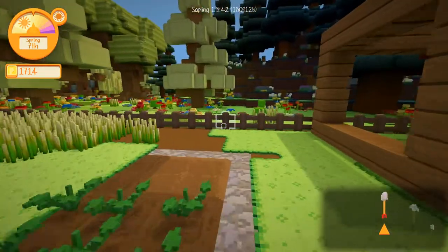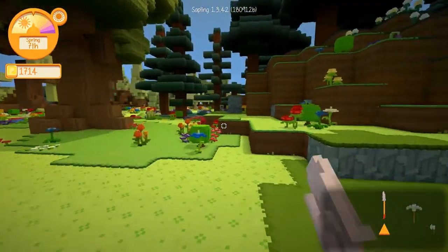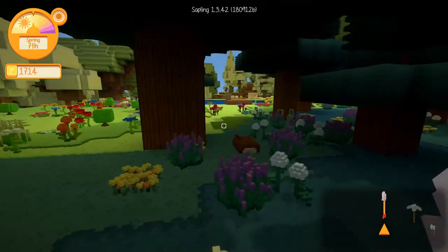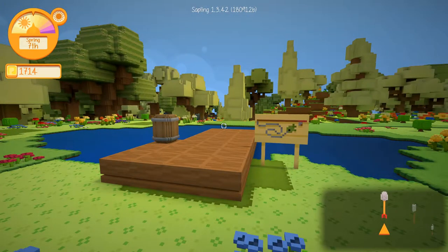What I wanted to start on right off the bat is the little fishing spot that we're making for Raya, and that was kind of the main focus, and then working on finishing the farming boxes and making those all squared away. I think that's what we're going to do today, so let's get started.